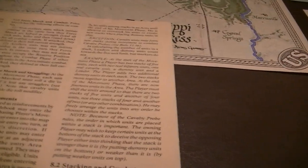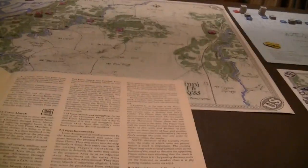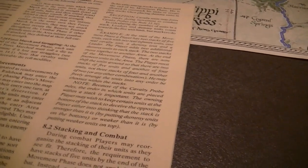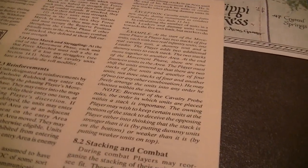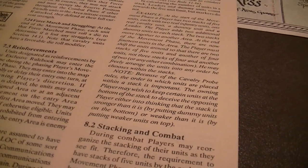At the end of the movement phase, if you force marched you roll on a straggler table — a simple die roll modified for weather and whether you straggled the immediately previous turn. There are no clear instructions for tracking that latter modifier, but we'll manage. Reinforcement units may enter the map, which counts as the first area moved.